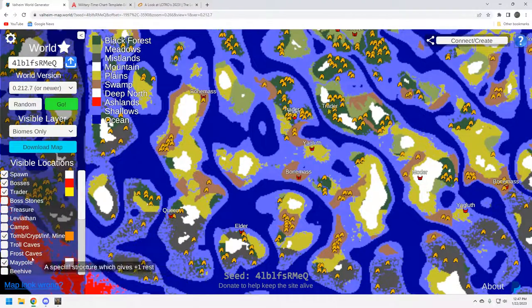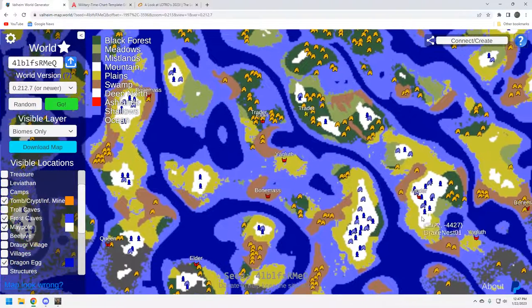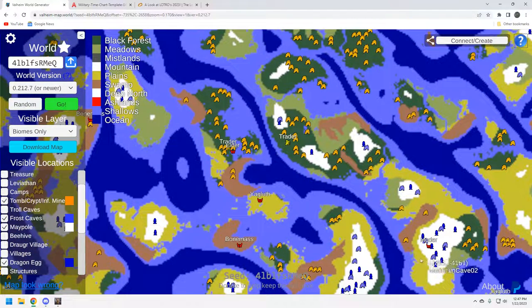Let's take a look at the frost caves and dragon eggs. It's not bad — you've got enough dragon eggs here where you're not going to have to schlep them from some other mountain location. You can only carry a maximum of two at a time, unless you're on a modded server. There are some frost caves here — I don't know that there's a whole lot in there I want to farm, but this is a pretty good Moder location. The problem is you have to get to this Moder.